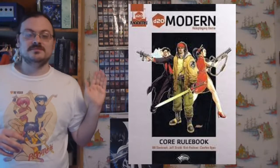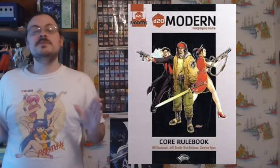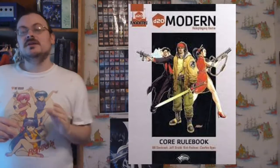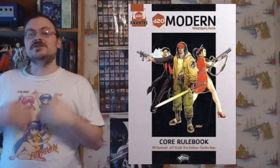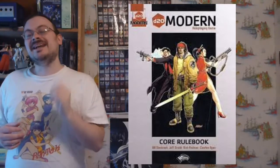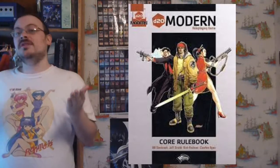Type is a group definition of what kind of creature you have. It helps determine ability scores, base attacks, saves, skills, feats, and other abilities. Generally, if there are universal abilities throughout the type, they will be listed there — every member of this type normally has this ability. There are 15 different types listed in the book. It is important to note: you may not have more than one type on a creature. It's either this type or that type.